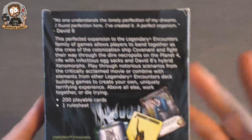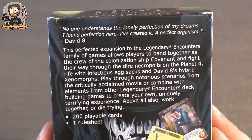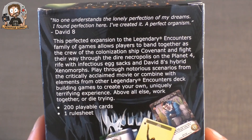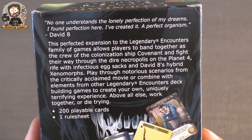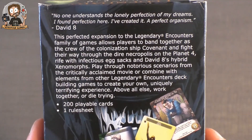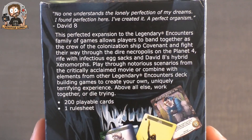A new expansion for Legendary Encounters Alien — one of my favorite games. I haven't seen much information about it yet, so I decided to show you. The box reads: 'No one understands the lonely perfection of my dreams. I found perfection here. I've created it — a perfect organism.' This expansion allows players to band together as the crew of the colonization ship Covenant, fight through the dire necropolis on Planet 4, play through scenarios from the movie, or combine with other Legendary Encounters games. Above all else: work together or die trying.